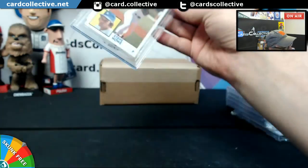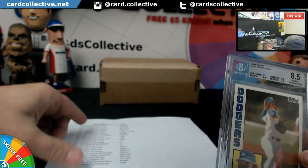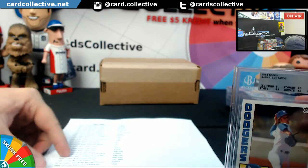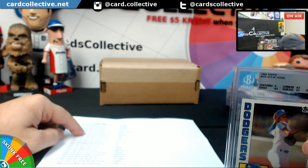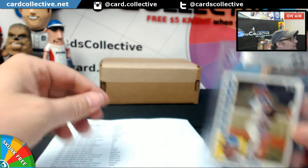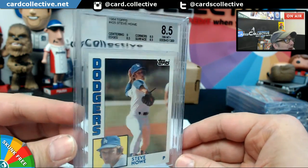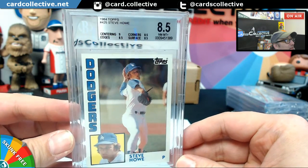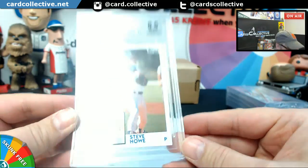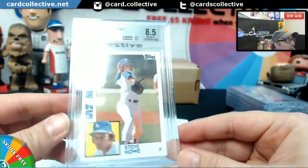First up is Steve Howe. And the Dodgers — who had the Dodgers? Mr. Clean! You got an 8.5 on this bad dog. Centering... what were the edges, corners, surface? Wow. You got good centering, though. Not bad.